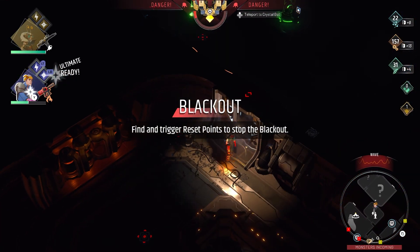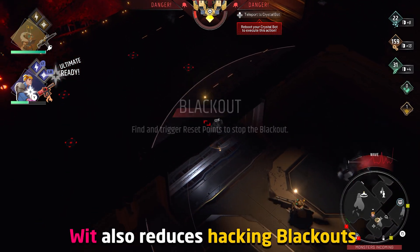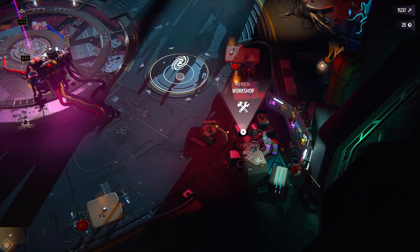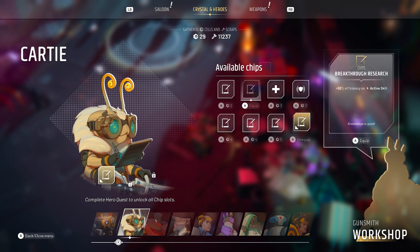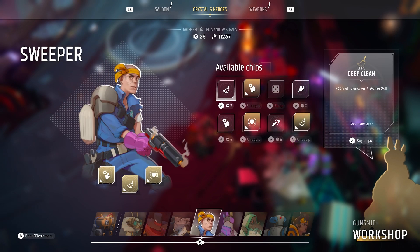A minor additional detail to wit is that the more you have, the faster you also hack and get power back during a blackout when power goes offline, but I haven't tested the speed of it and it's relatively fast anyway. Next on the list is ability efficiency, which you will see on almost every single hero chip you can purchase in Comrades Workshop for your characters, and this term specifically is pretty confusing since it isn't really an industry standard, so let's clear it up.